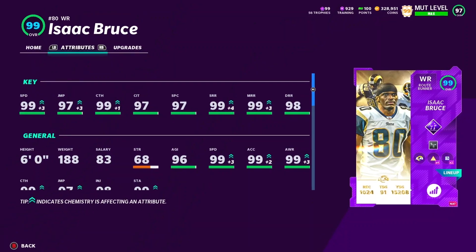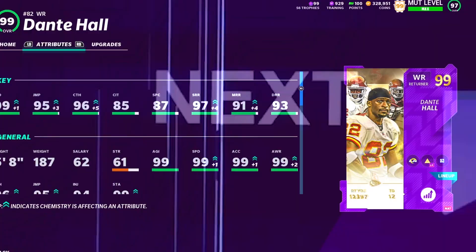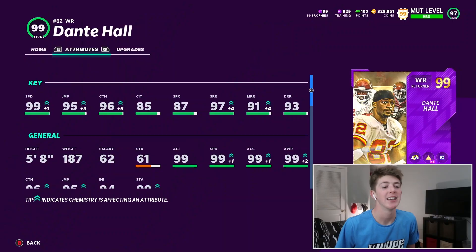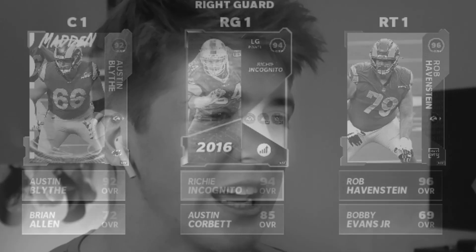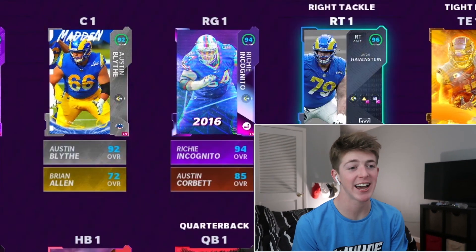For actual wide receivers we have Isaac Bruce, 99 overall ultimate legend with 99 speed, good route running, 99 catching, and Deep Out Elite. We also have another ultimate legend in Dante Hall, golden 99 overall with 99 speed — he's like a Devin Hester since his route running and catching aren't great. Then there's Deshaun Jackson with 99 speed, decent route running, and 99 catching. Running back is Steven Jackson, led by an offensive line where the left side has two 98 overalls but the middle and right side are kind of trash.